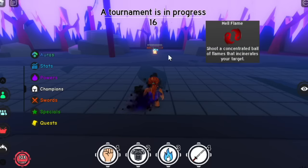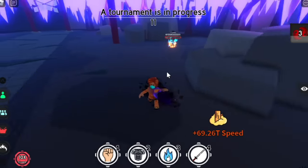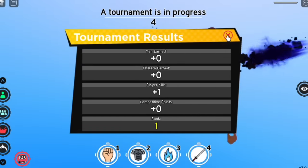For our last Overlord drop skill, we have the Hell Flame. I really don't like this skill but the cooldown is fast. If you want to use it, then go for it.